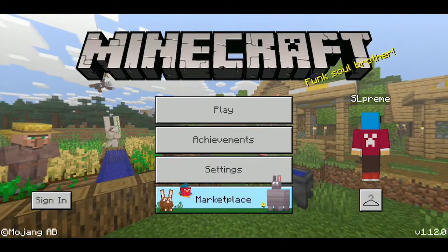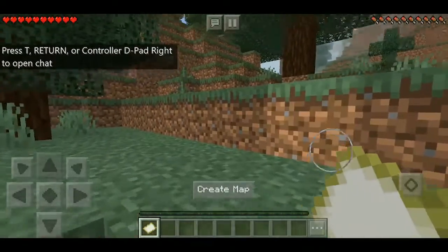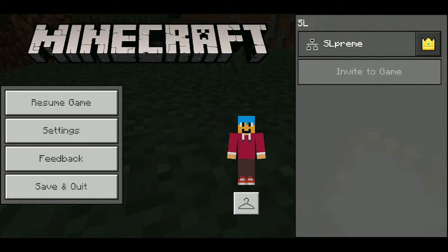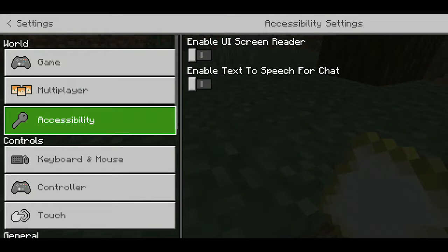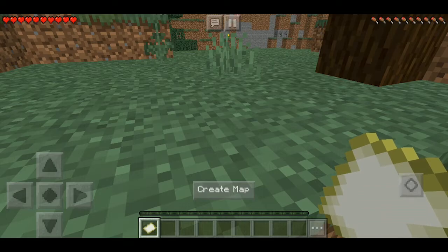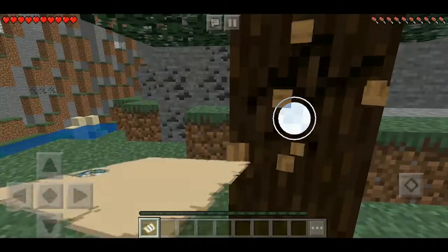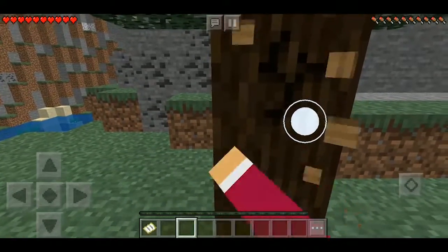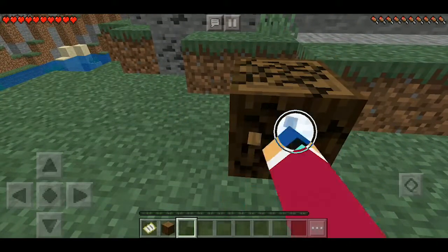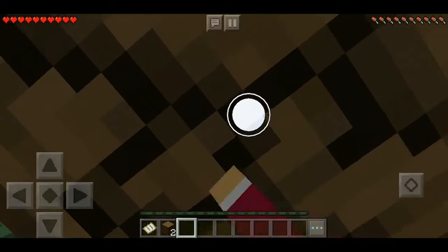I just made this world right before I clicked record. I always have a map just in case I get lost, and make sure you turn on auto-jump because it's really annoying to have to jump every single time. First thing you want to do is get some wood — that's number one priority. We got super lucky with the coal; we really need that coal. As soon as we get the wood we need to make some sticks and craft a pickaxe.